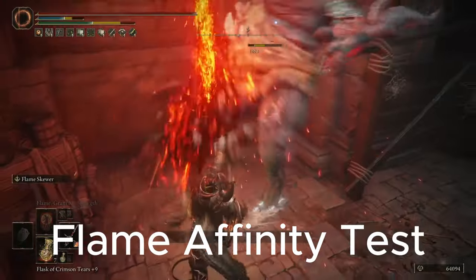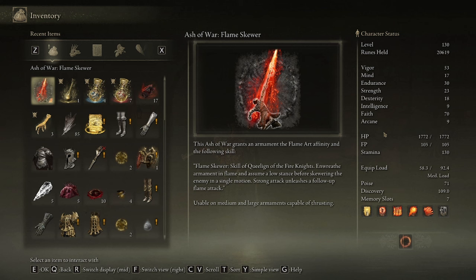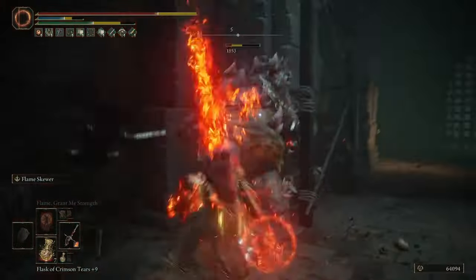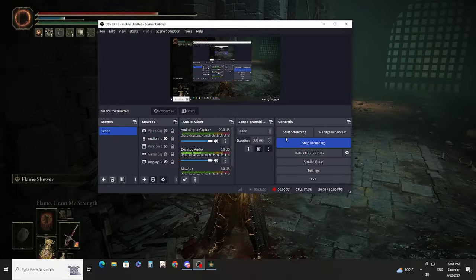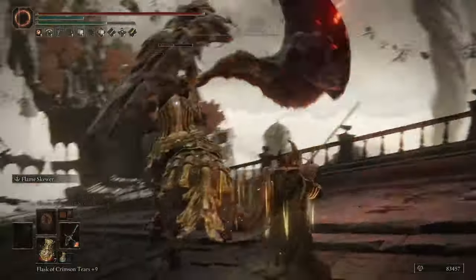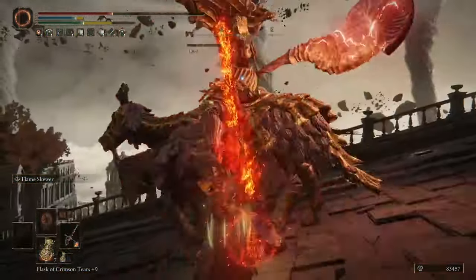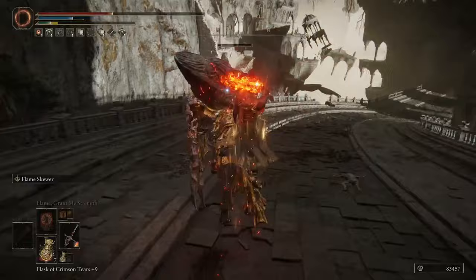Now let's talk about the Ash of War I'm using, because my god this thing is broken. This is the Ash of War: Flame Skewer. It's essentially a combination of both Giant Hunt and Flaming Strike, which in my opinion are two of the best Ashes of War in the entire game. Flame Skewer has that amazing high poise damage upward thrust attack of Giant Hunt, with a very fast follow-up attack like Flaming Strike, which adds a fire weapon buff to your weapon for about 30 seconds, also just like Flaming Strike. It's honestly scary just how powerful this Ash of War is, and I think it is without question the best Ash of War for this weapon.